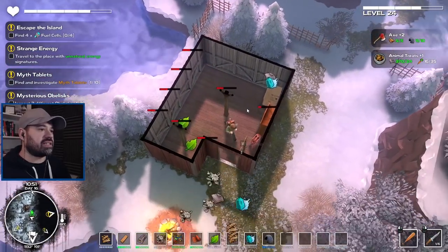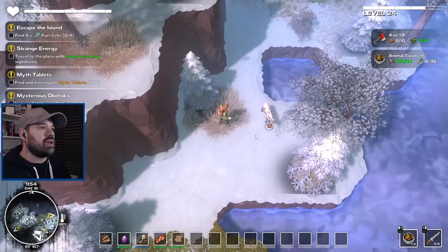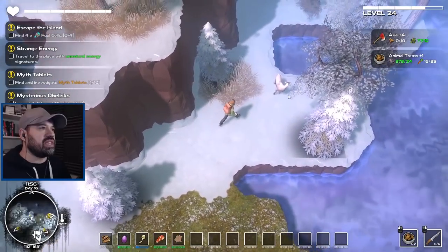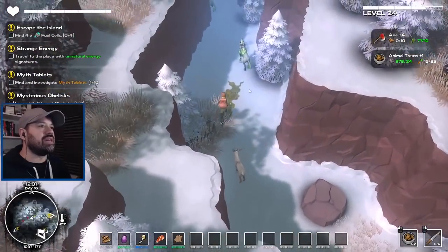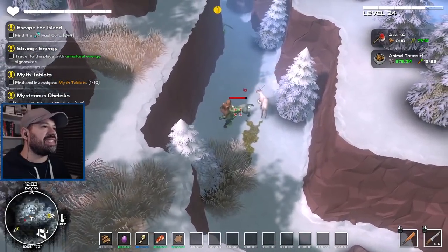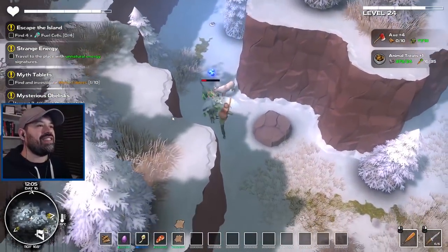We can now upgrade our axe — beautiful. The next upgrade is steel and ceramic, which we have as well — that brings us to 68 damage. Previously we could pet deer and they'd become our friends and follow us, but these are caribou. I wasn't sure if they'd follow, but it is following us! Let's see what happens when we fight — it's actually attacking! It killed the dog — this is so cool.